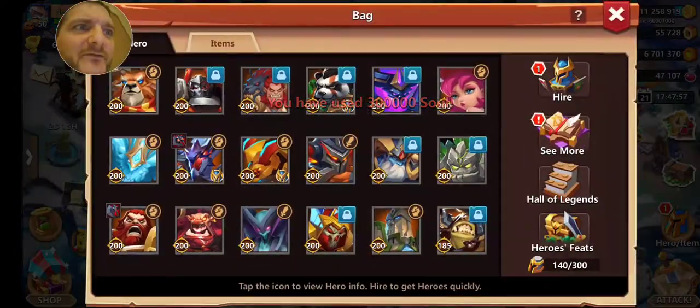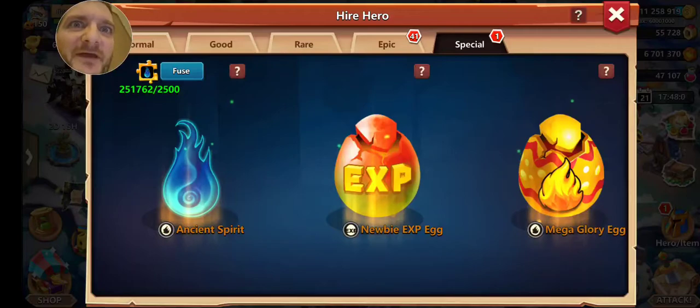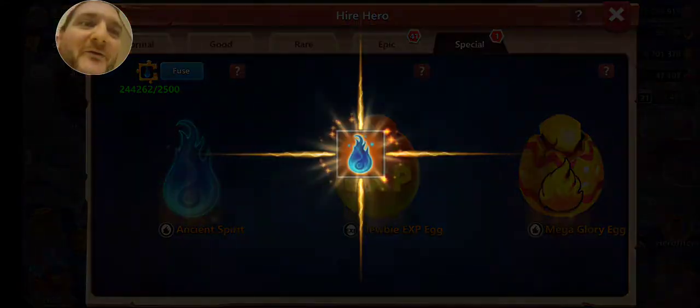I had like 600,000 ancient spirit shards — look what I'm down to now, you guys. All for that darn Despos.